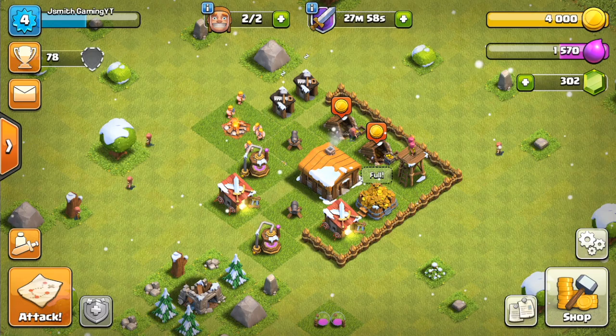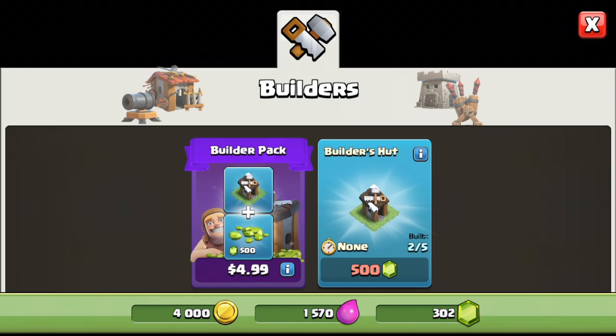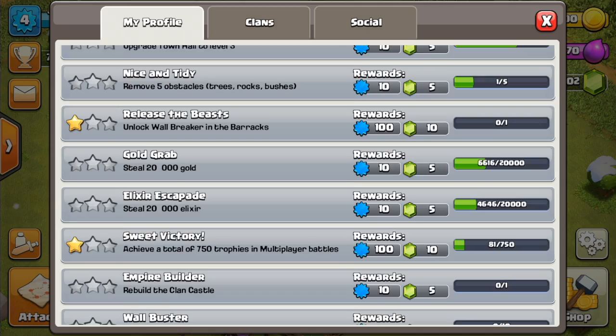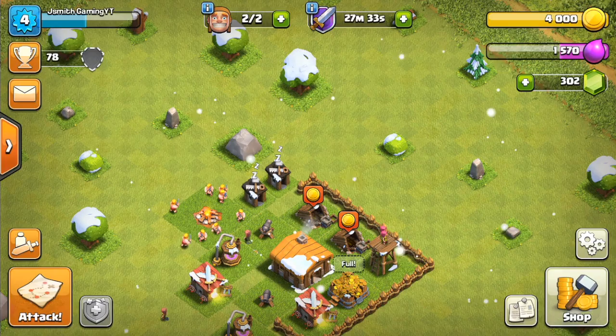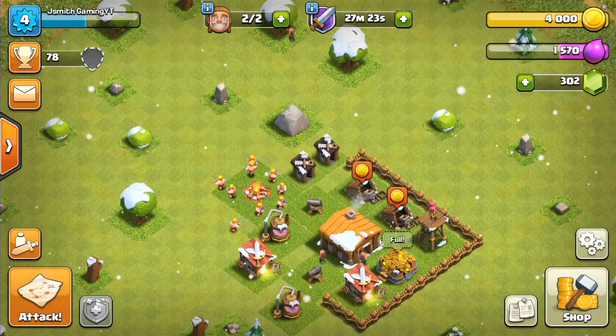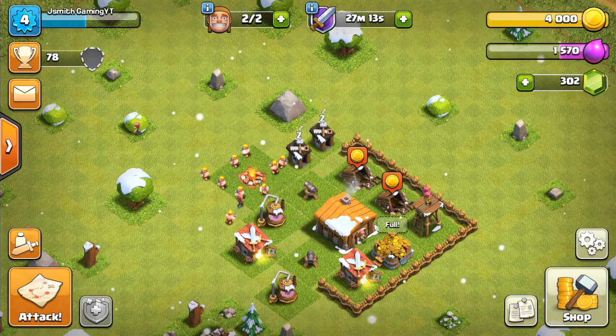Something I always recommend to my friends is don't spend your gems early in your career. You see these builder huts in the top left — these are really valuable and you're going to want to get as many as you can. It is possible to get all five of them for free. You just have to go through the achievements and you can get the first four relatively easily as you progress through the game. Another way to get quick and easy gems is by taking the stones and bushes out — these give you XP and gems. You don't get gems every time, but there's always a good chance you will.